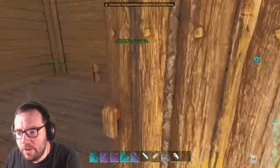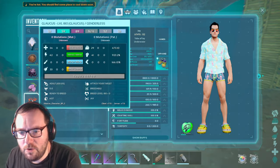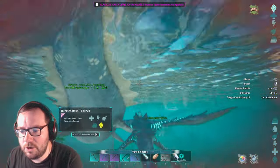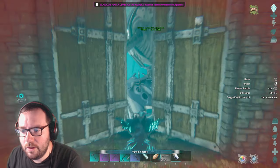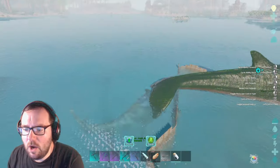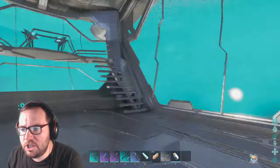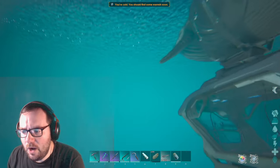Our sea dragon should be fully grown by now — yep, fully grown and ready to go! It just floated to the surface. We need the saddle — let's put the saddle on. It was upside down for whatever reason. This is our sea dragon, the glaucus. There's the shastasaurus greeting us. Keep in mind this guy can go on land but not for long due to dehydration — you're better off leaving it in the water. It does 600 melee damage right off the bat, which is crazy.